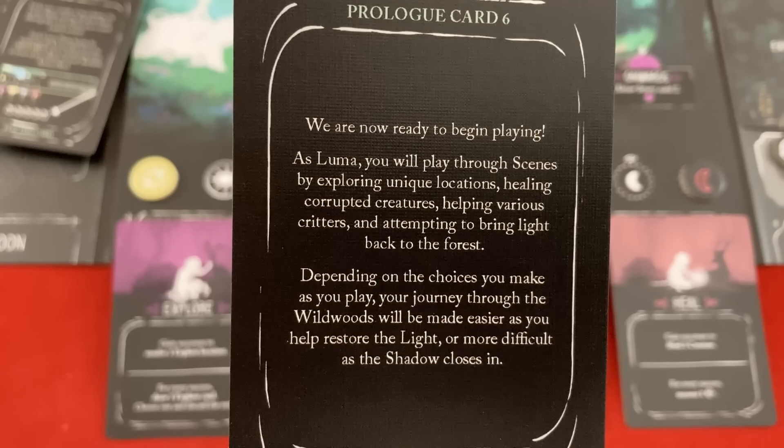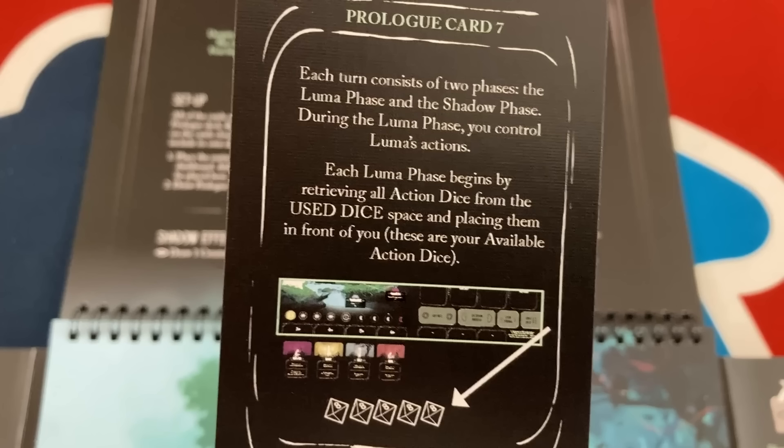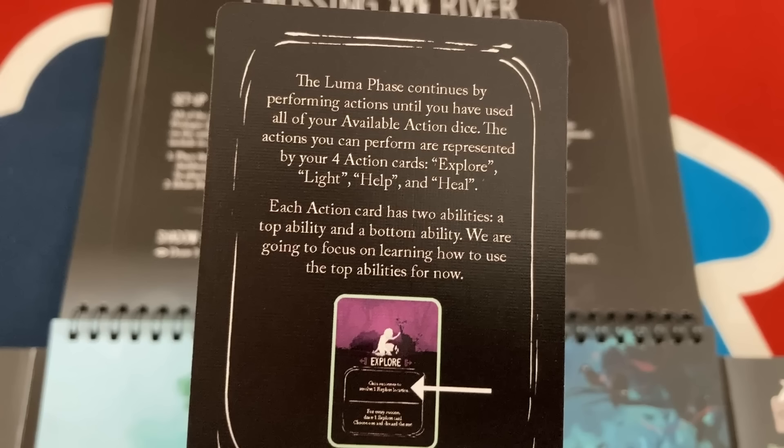As Luma, you will play through scenes by exploring unique locations, healing corrupted creatures, helping various critters, and attempting to bring light back to the forest. Depending on the choices you make, your journey will be made easier as you help restore the light or more difficult as the shadow closes in. To win, I light the scene — moving the light marker to the center. We lose if the shadow reaches the center of the wildwoods track or if we advance by losing too much spirit. Each turn consists of two phases: the Luma phase and the shadow phase.